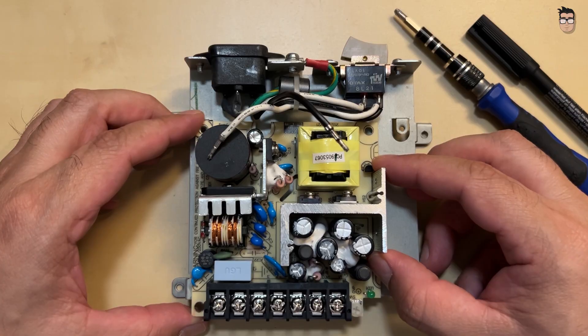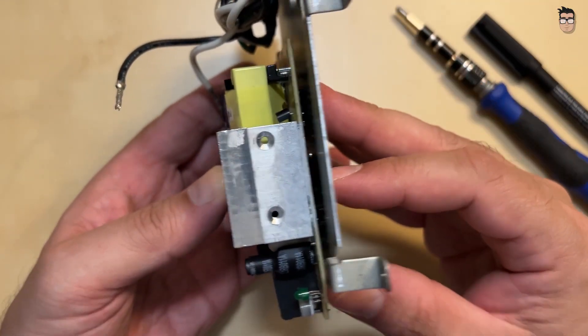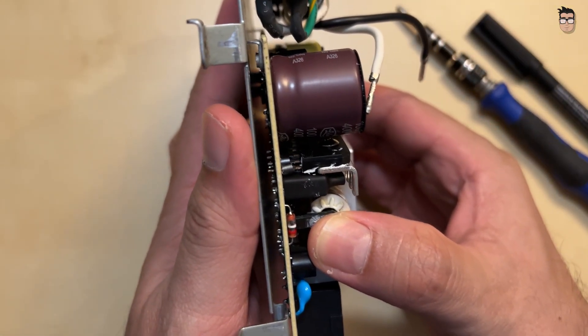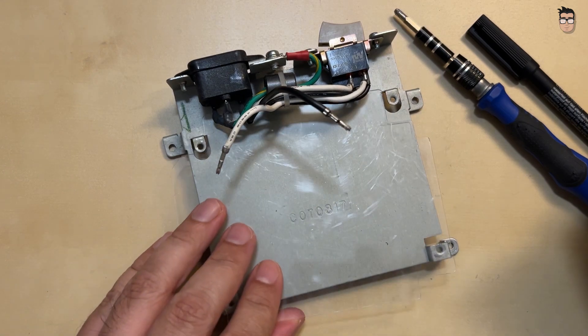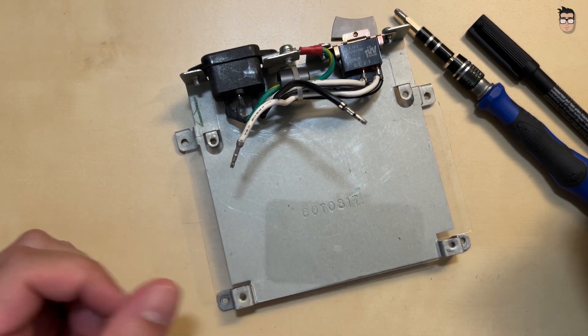The new power supply fits securely onto the metal mounting plate. The screw holes on the plate are slightly raised, which helps prevent the components on the power supply from making contact with the metal. We'll also place the plastic spacer of the original PCB underneath and double-check that no components are touching the metal surface.